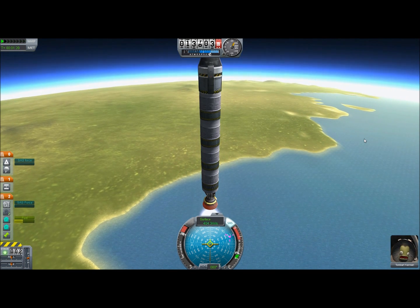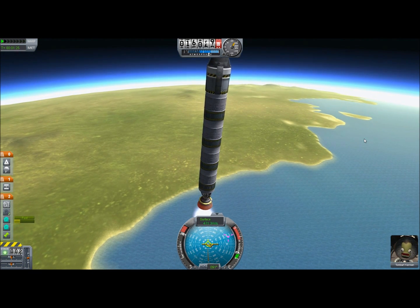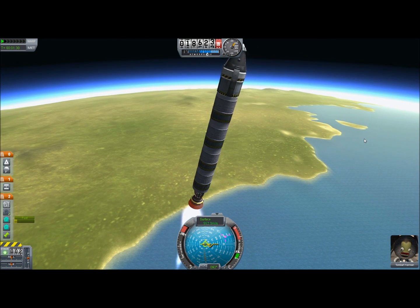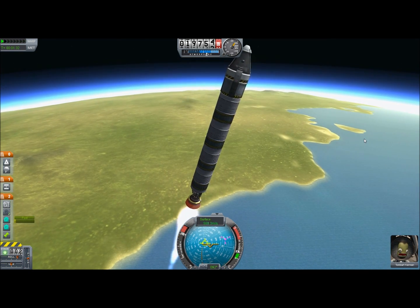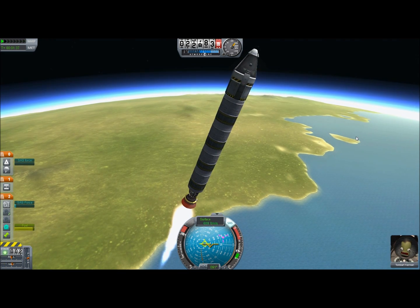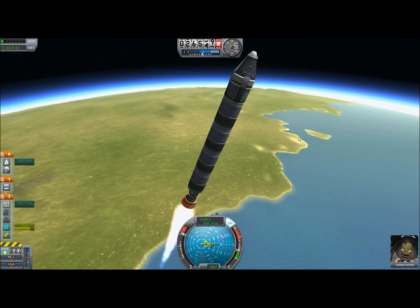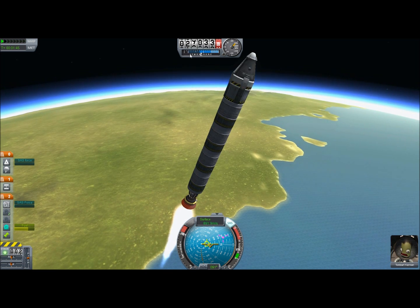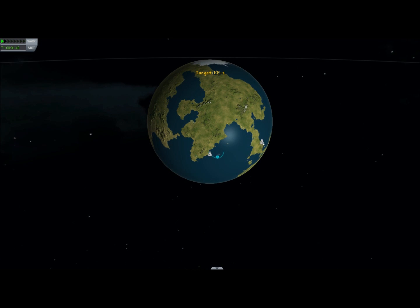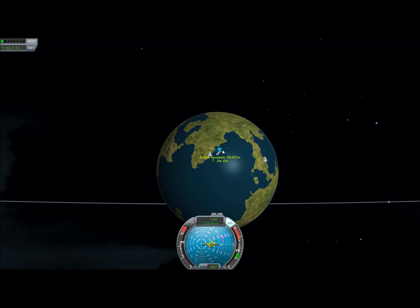Here we go — tilting over slowly. That's good enough. The official space line is 70,000 meters, so that is our goal — to go beyond that. And it looks like we'll already go beyond that, so I can go ahead and stop the engine.